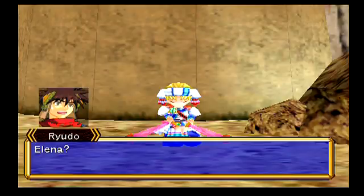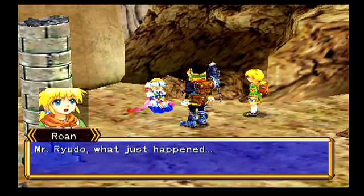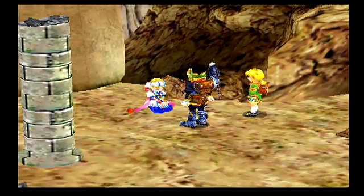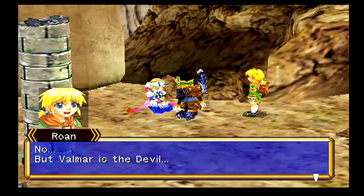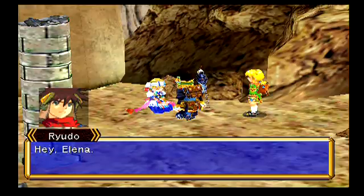What the crap just happened? Elena? Mr. Ryudo, what just happened? Miss Millennia is not really the wings of Valmar, right? Please tell me! According to her, yeah. But Valmar is the devil. But Miss Millennia is so pretty and kind. Hey Elena, wake up! Elena!